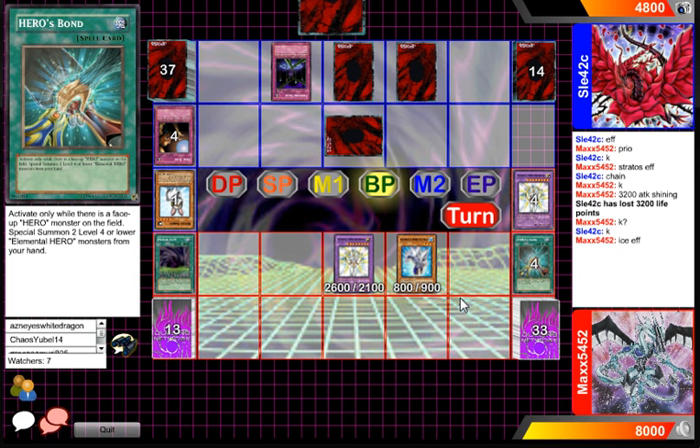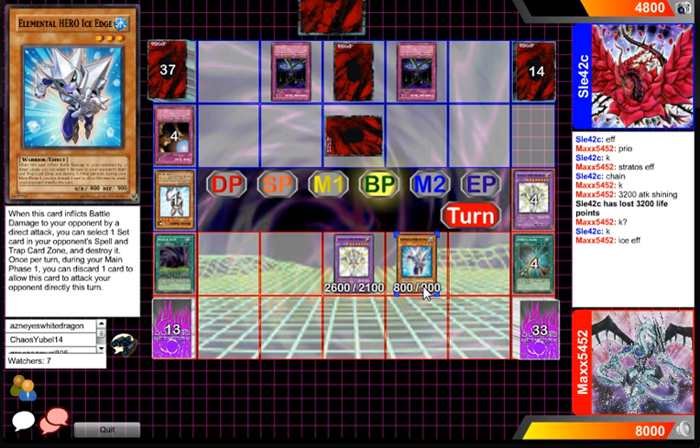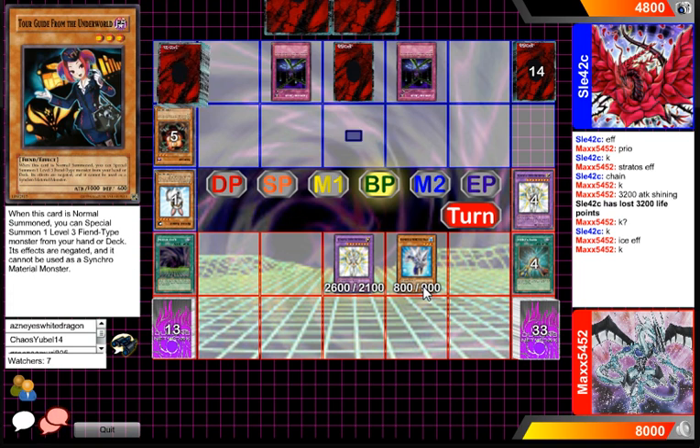I wouldn't say this card's too meta. I really don't see the point of playing Hero Bond. But he's going to be able to activate Ice Edge's effect, which is the ability to attack directly. He cannot activate Ice's effect to attack directly, but he can attack the face-down — and it was a Sangan. Let's see what he adds, because most likely Rabbit or Tour Guide is my guess. I'd opt to go for Tour Guide, because then you can get back a Rabbit that way and have an 1,800 attacker on the field as well.